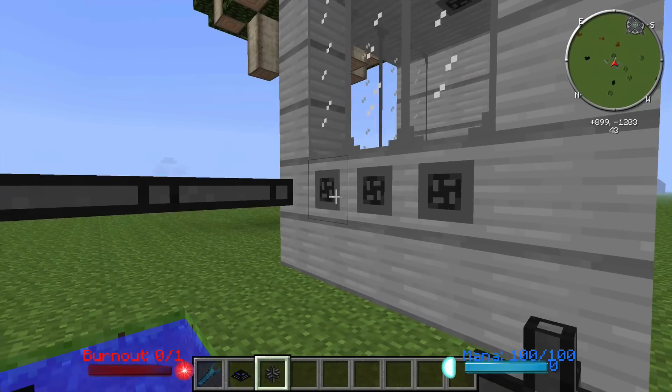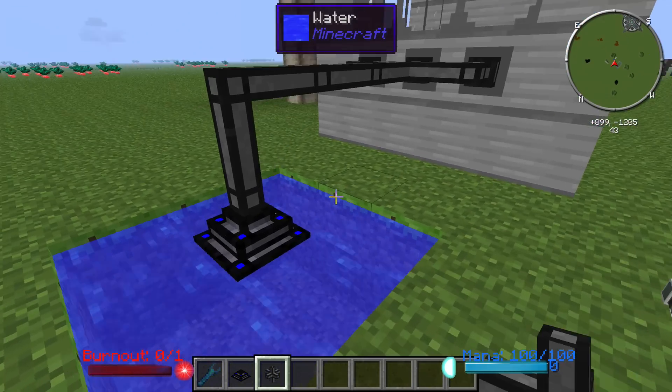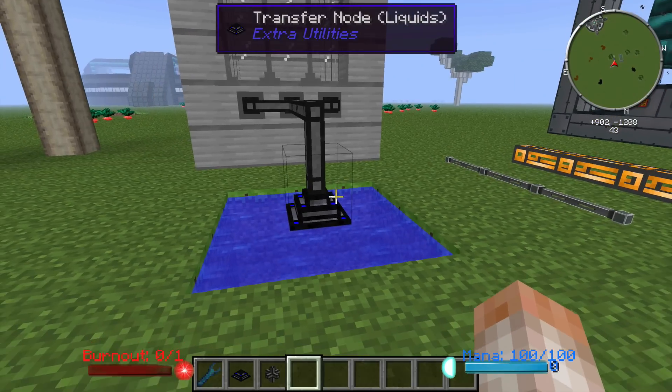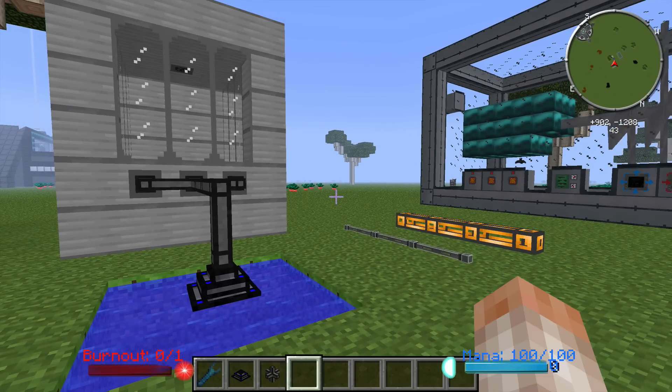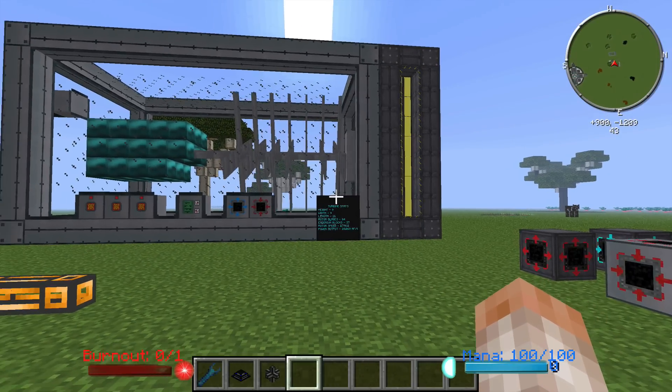Let me show you how fast these fill up — I'm going to connect three of these. You can see that a huge amount of water is flowing through these transfer nodes. This is going to be what you want to use to get water into your reactor, because once you have reactors that are like 10 stories high, aqueous accumulators or extra cells just will not cut it. You're going to want to use transfer nodes. It's an expensive solution, but it will get enough water inside your reactor and turbine.